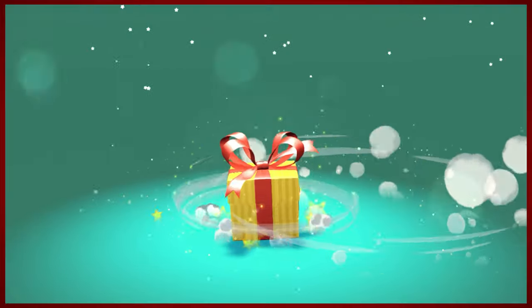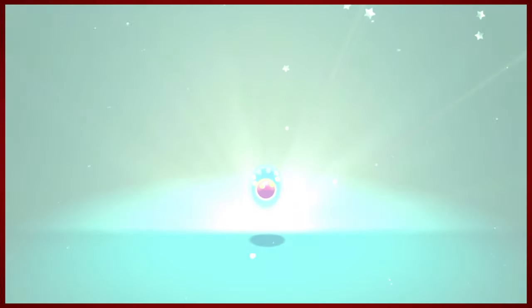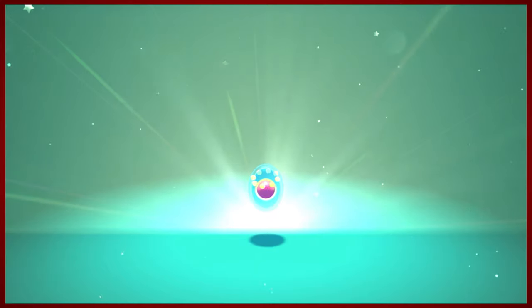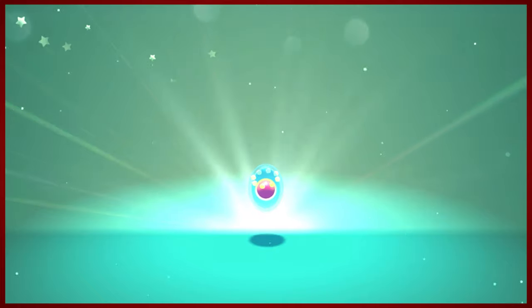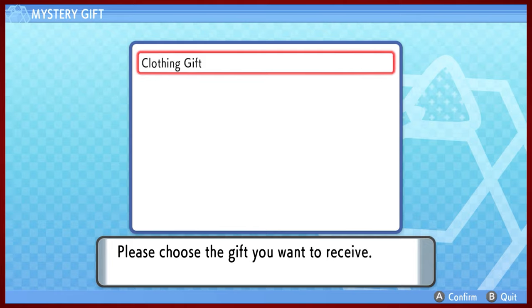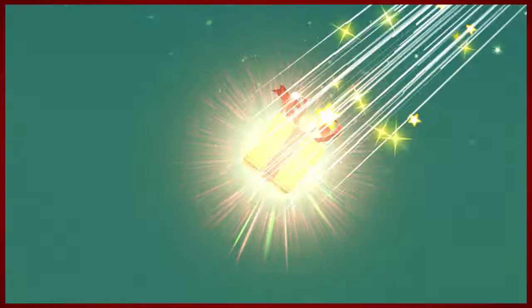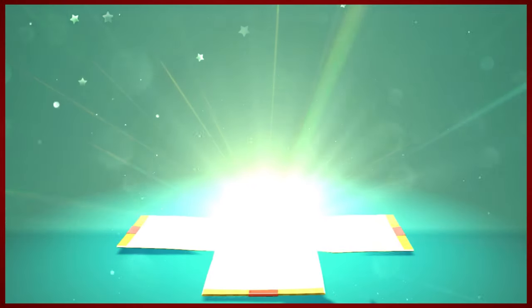This is so exciting. It's like a shooting star being delivered to us - it's going to explode with happiness. And there it is everybody: a very creepy looking, strange Manaphy Egg. I like that our gifts kind of explode from the sky, like maybe Animal Crossing. Thankfully we don't have to shoot them down - they just come right to our Switch, which is very nice.